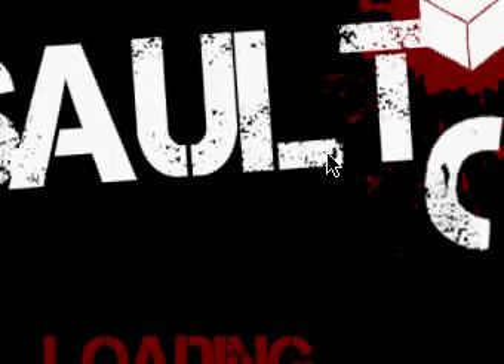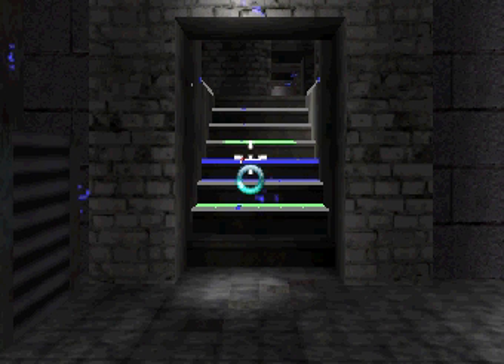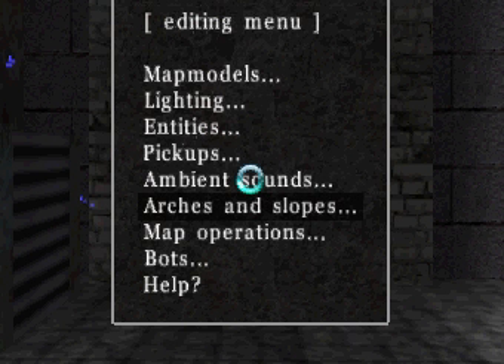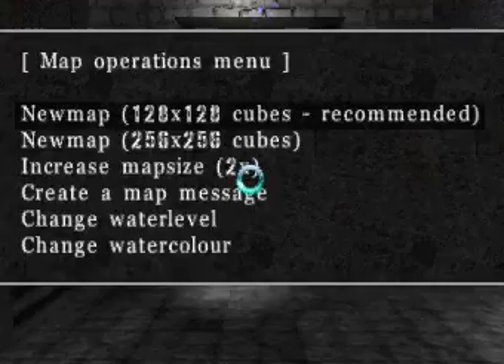I'm going to do a tutorial on Assault Cube editing. Let's put us in a new map, press E to get into edit mode, and then press Escape to go to the main menu. Click on Editing, go down to Map Models, and click on the first new map to start.